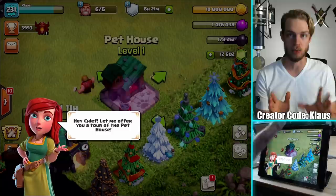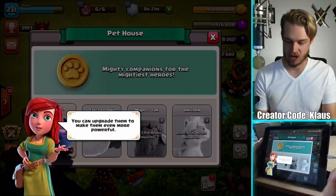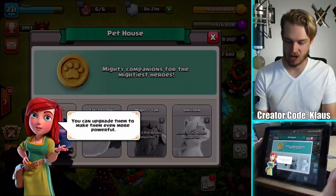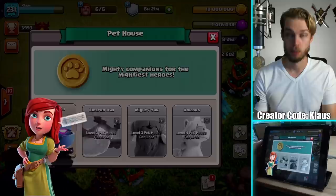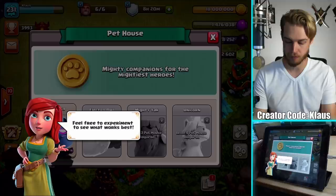The book was absolutely the best way to use that. The game gives us a tour of the pet house. Pets are powerful companions that fight alongside your heroes in battle — you can upgrade them to make them even more powerful. Let's pair up the first one, Lassie, with one of your heroes. I'll throw it with the king, though I think the Royal Champion might actually be a better choice — let me know in the comments what you guys think.